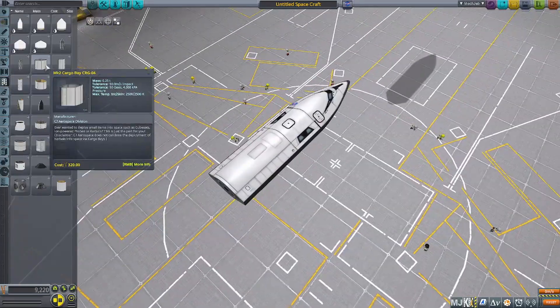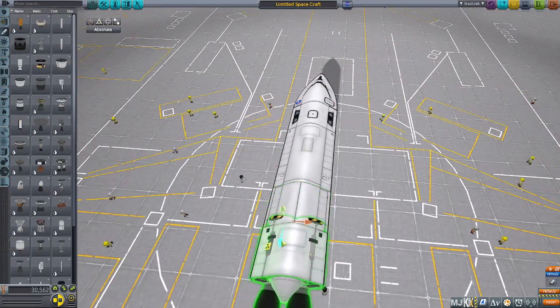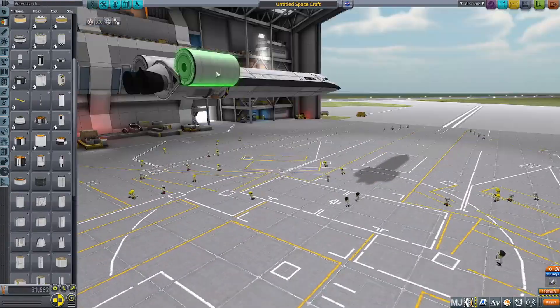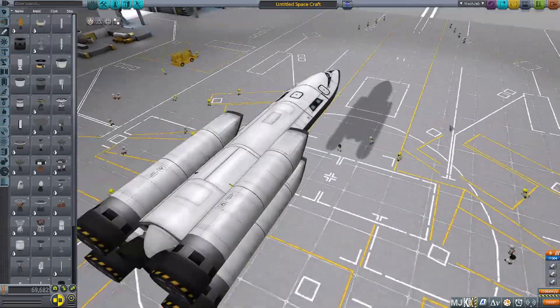Hey guys, welcome back to another Kerbal Space Program video. In this video, I'll be building an SSTO that's going to go to Minmus to finish refueling the Saturn V on Minmus. In the last video, I sent a base to Minmus, and the base has its own mining supplies so it can get fuel from the ground.